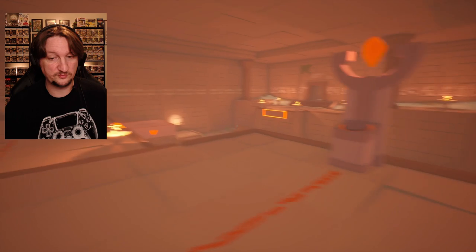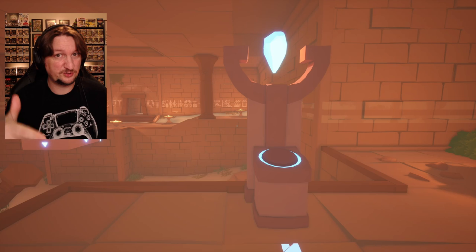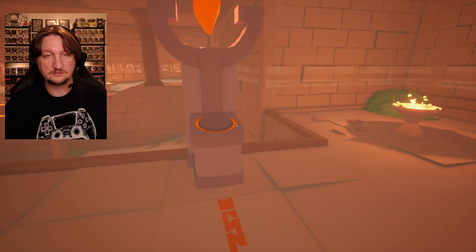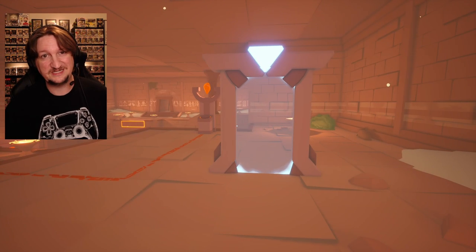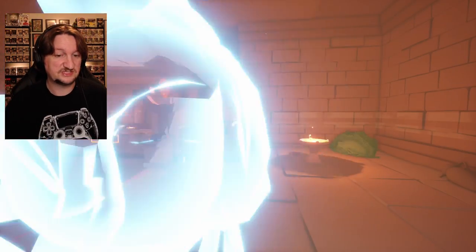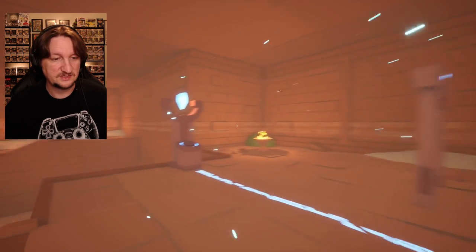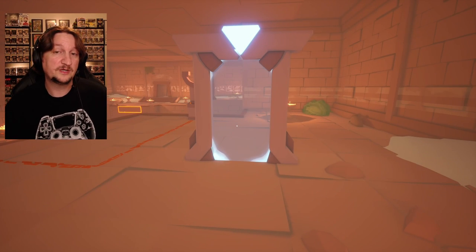We now have another recording portal, a button, and a platform. You hit the button and the platform goes across and stays, so the puzzle is: how do we get across? We use the recordings again. Don't get hasty and just run through and push the button — you can hit RB to stop the recording, but if you do that too early, you don't give yourself enough time to run to the platform. As you can see, we didn't make it — we missed our bus.